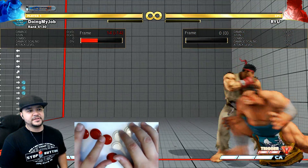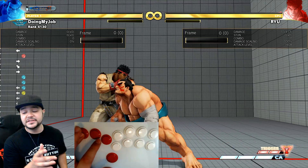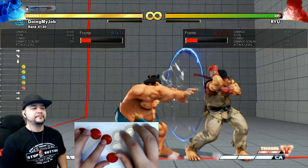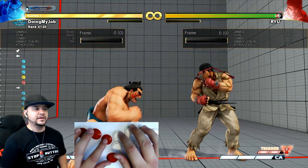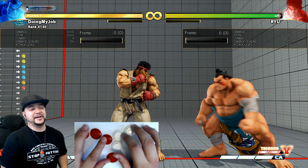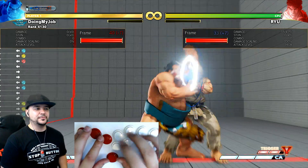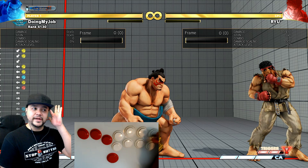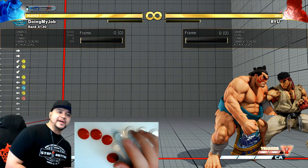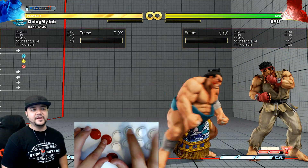Another important thing to note about heavy punch: it's not cancelable unless it hits in the early active frames. If it hits in the later active frames, you can't cancel it. I think if I cancel from close range it looks okay. Maybe I should use light punch hands more — still figuring that out. Plus two — I think I like the medium because I get more advancement out of it, plus one. I suggest going into medium or light punch hands, and maybe EX if you want to activate.